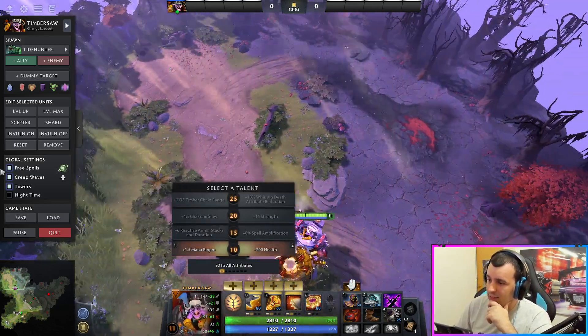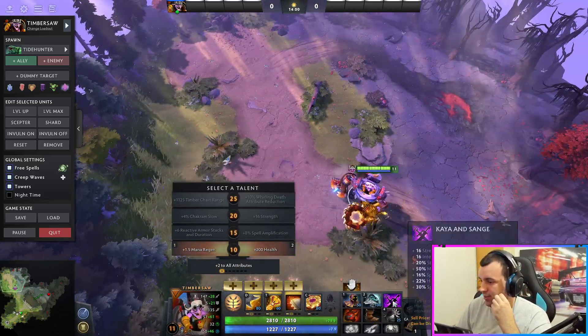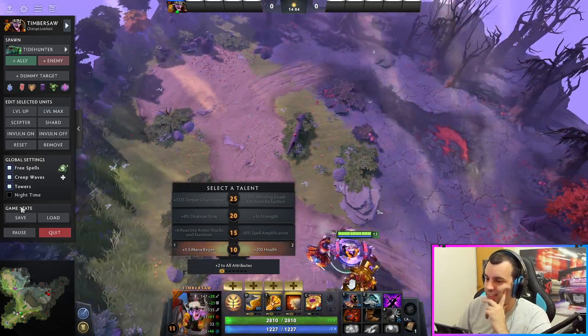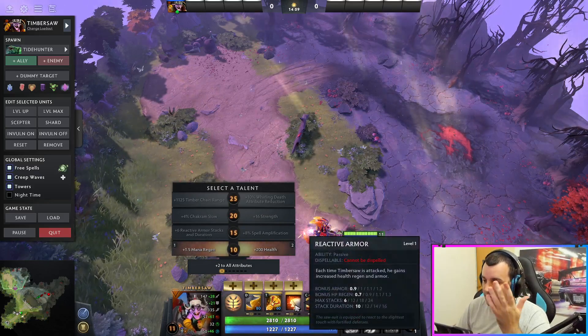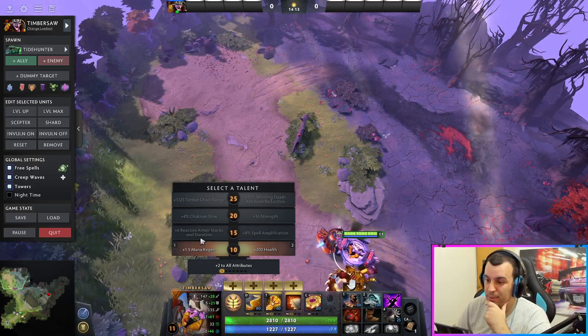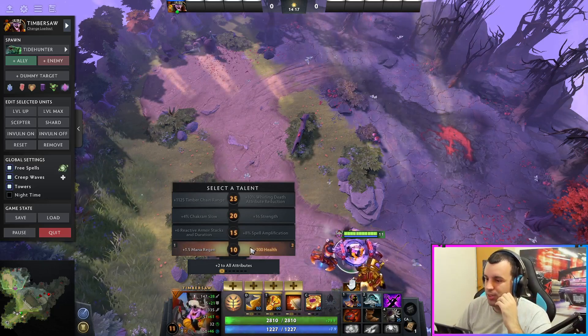Talent tree - I would go for health, of course. You'll be getting mana from other sources, so you can just take the health. Second one, more armor of course, and a longer period of time that it continues to work. I always take the last one. So health and armor - pretty well-rounded buffs for you.